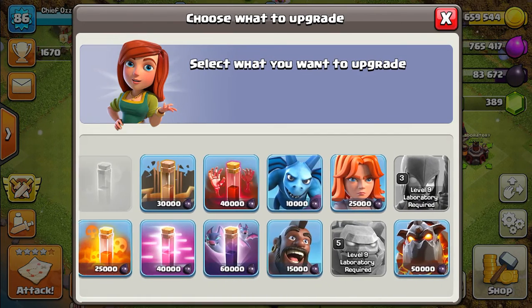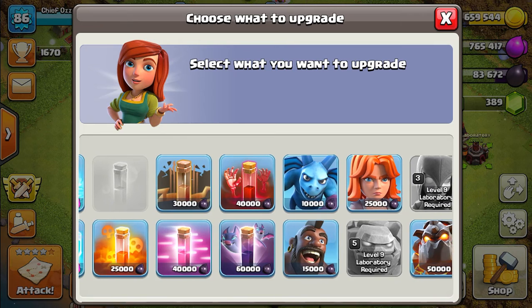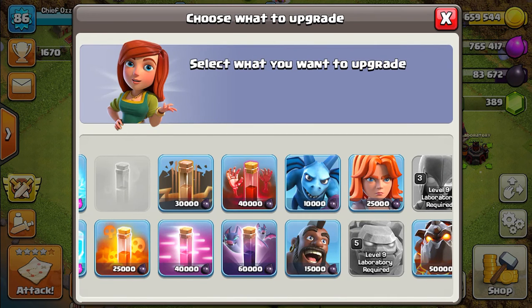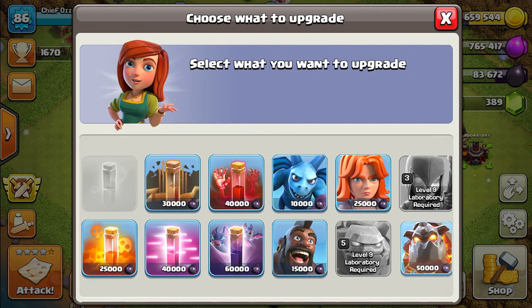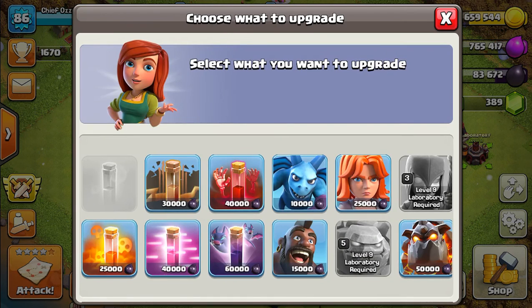My Golems and Witches are already maxed out, so I can't do those. I got the Bats but I won't be using those. I can't upgrade any Elixir-type spells. I could upgrade the Lava Hounds because they're pretty good tanks.